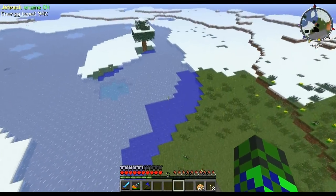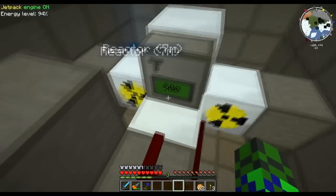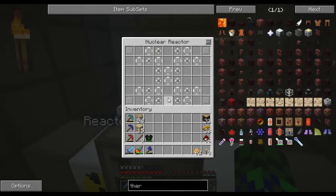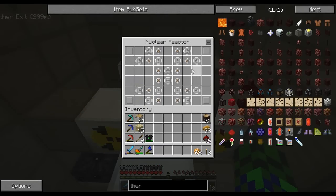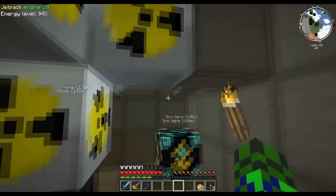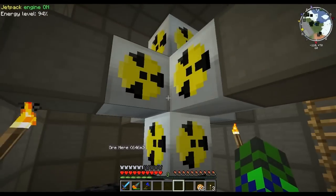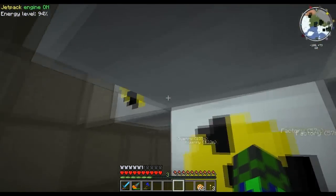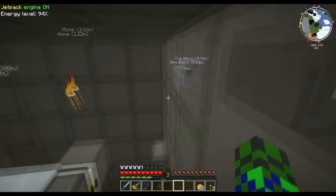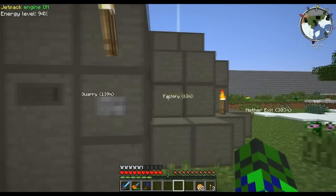Over here is our nuclear reactor. It's pretty safe — the way I have it set up it's purely safe, this will never blow up. It'll produce 80 EU's a tick. I could probably push it a little bit more than 80 with the setup I have but that's just what I wanted for now. Later on I'll probably upgrade it. With how much copper this cost and how much we had off that one quarry we did not have enough, but with the two quarries going now we'll probably have enough.